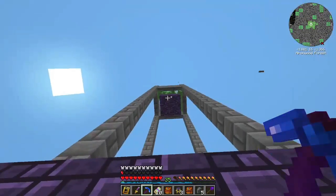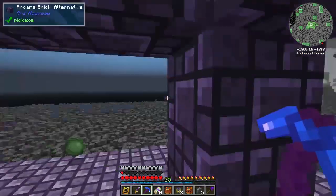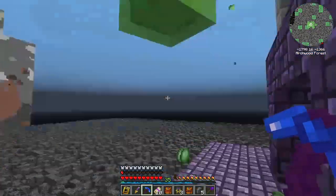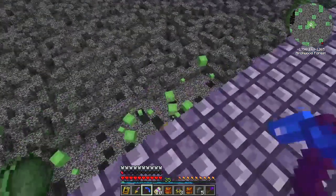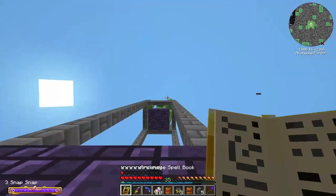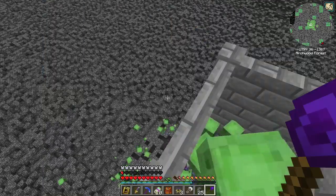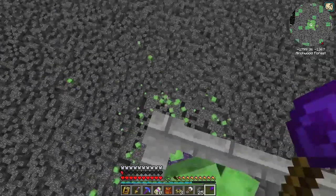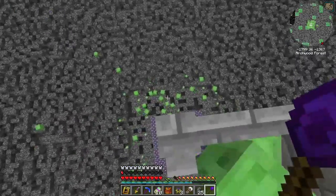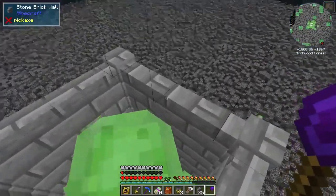We need some glass and a killing area down here. One of the nice things about slimes is that they do quite quickly reach the spawn cap, especially if they fall down to their — not quite death — but to multiply. It's no longer spawning over there, so that's cool I guess.